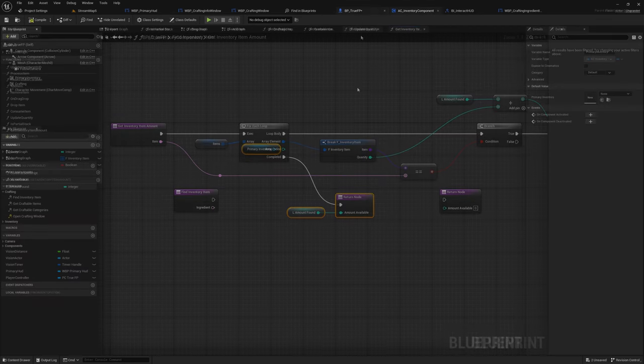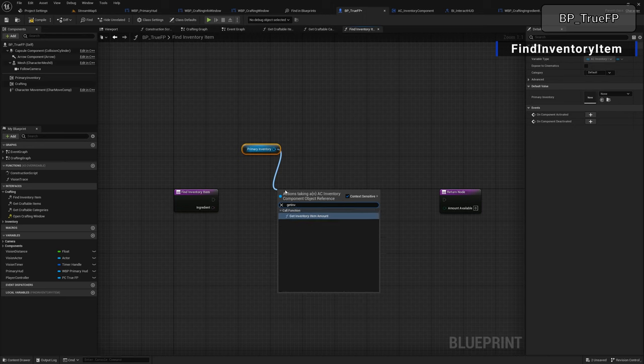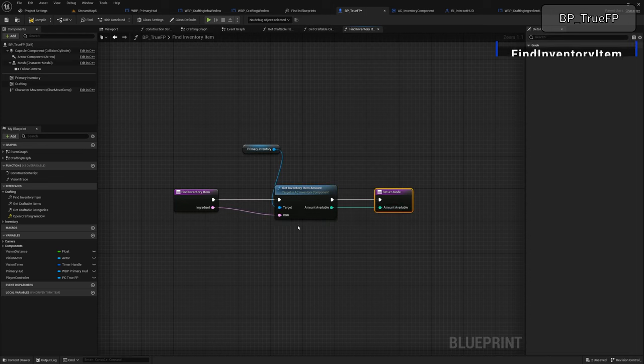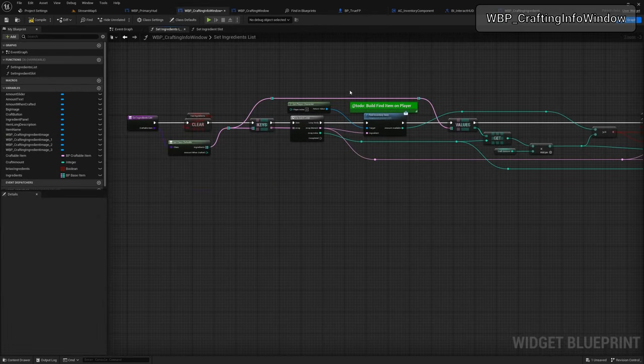Compile and save, then head back to the player character. Drag off the primary inventory, call 'get inventory item amount', plug the ingredient into the item slot, drop into the return node, and the amount available is returned. Compile, save, and head back into the crafting info window widget.